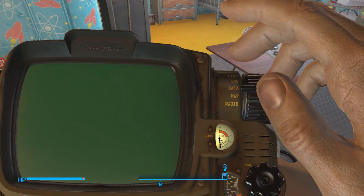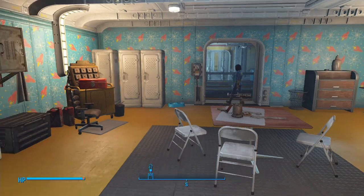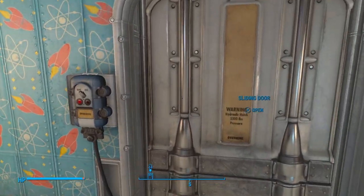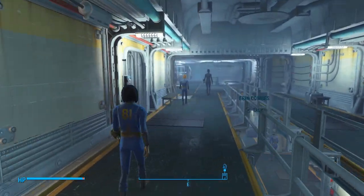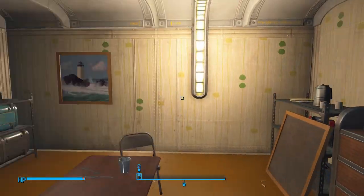Let's go into our Pip-Boy. It already put the quest on there for us — awesome. There's a radio playing that's really annoying. Let's find it and turn that off.